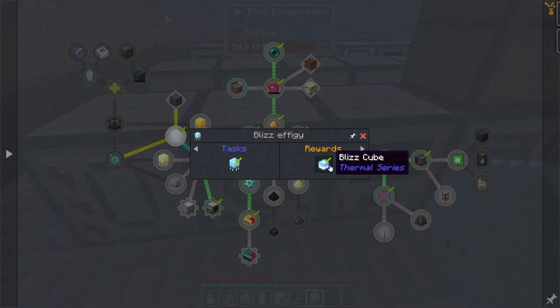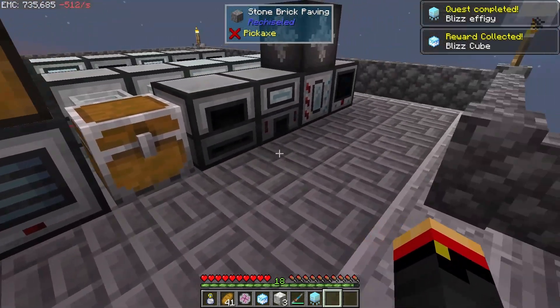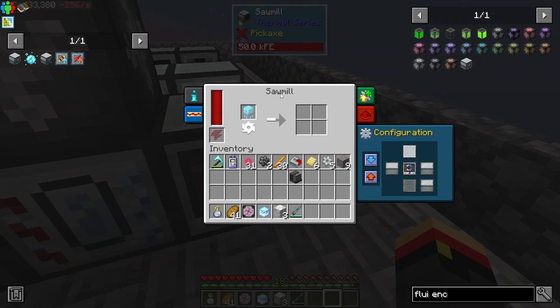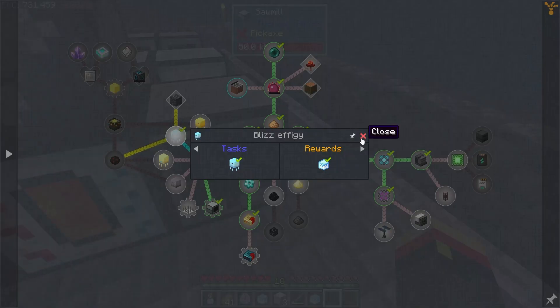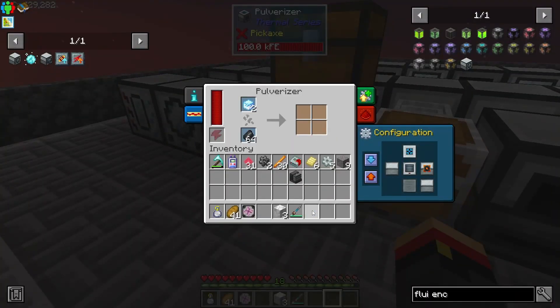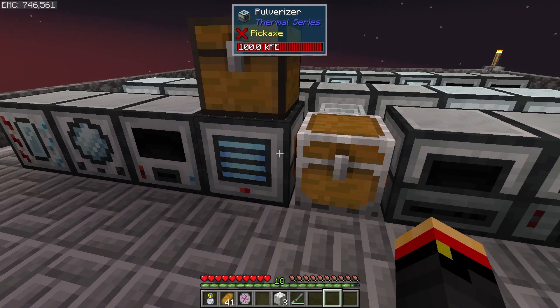Now we can either right-click on the ground, spawn a blizz, and murder it — or we can use the sawmill on the effigy to get the drop from it. That's what I'll probably be doing; I don't really want to do combat or anything. We do get a blizz cube, which will help us with this stuff. So we'll go ahead and pulverize these blizz cubes, and that will give us the blizz powder we need to make this ice charge. We also need gunpowder, which is another process.